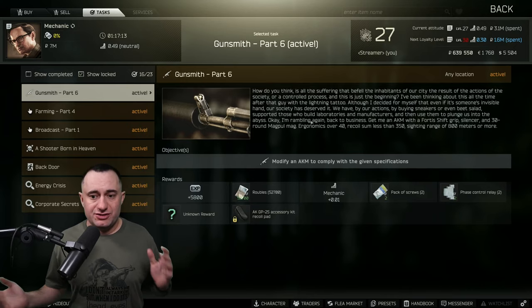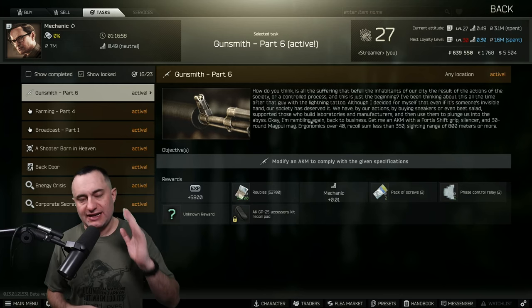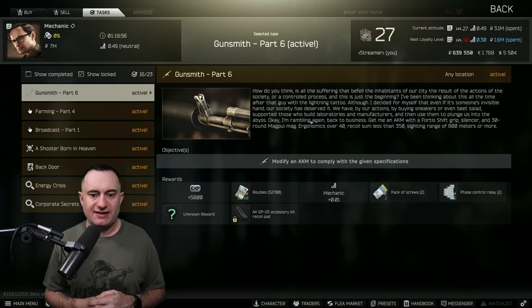Hey everyone, welcome back to the channel. Next video for our gunsmith series, this time it's part six — this used to be part eight. It's the AKM with the shift grip. Pretty much nothing's really changed, but with new economy and new parts we'll take a quick look, make sure you got everything you need, as cheap as possible. Here are the requirements: AKM, Fortis shift grip, silencer, the 30-round Magpul mag or over 40, recoil under 350, and sighting over 800.